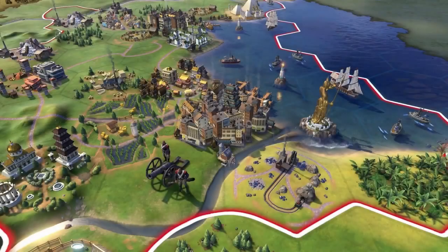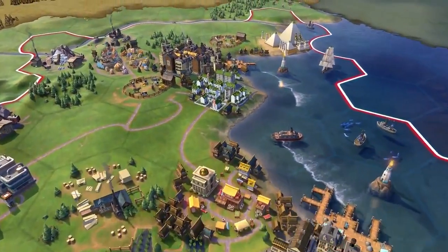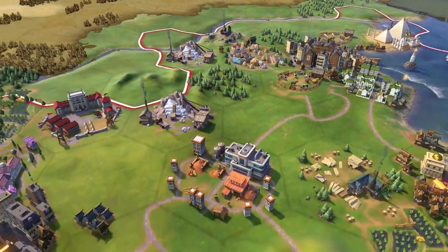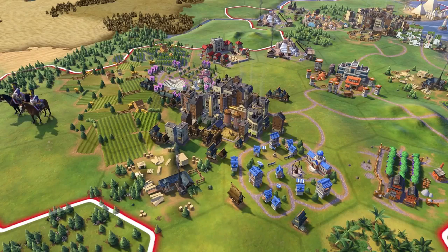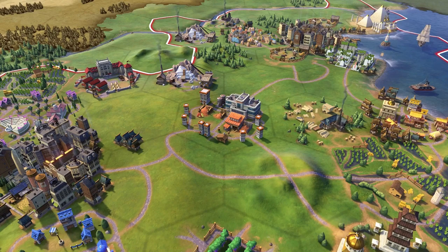In Civilization VI, Japan's power comes from building densely settled cities to benefit from adjacent districts. Their strong coastal defenses make them ideal for settling islands and terrain other civs might find confining for growth or difficult to defend. Samurai provide a powerful mid-game option for conquest, should you need to buy yourself further space for expansion.